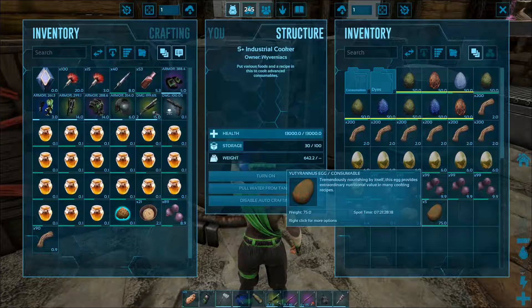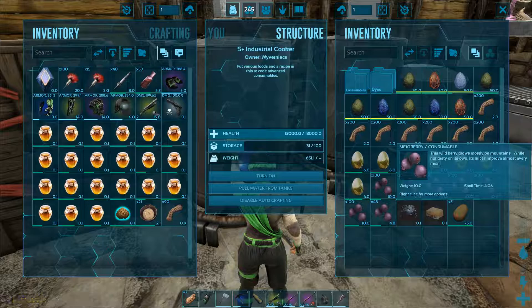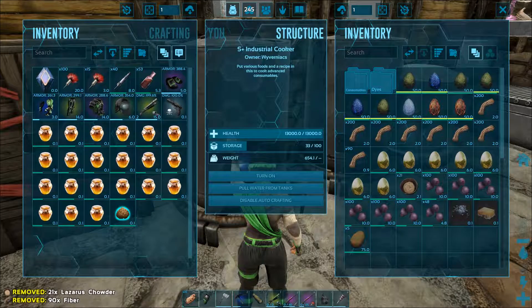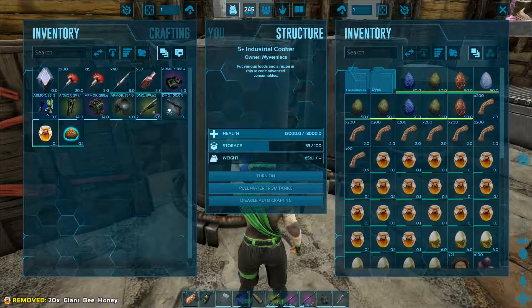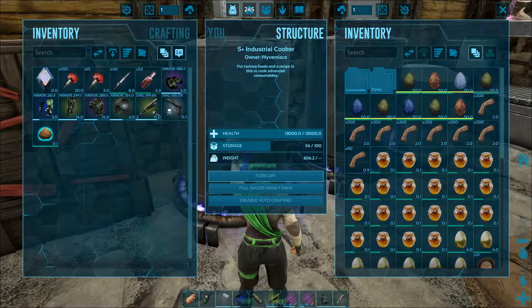The best way to make kibbles is when you're planning to use them. Due to its rather short spoiling timer, it is best stored in the refrigerator and it can be stacked all the way to 100 units. Also check out our lazarus chowder instructional video for a quick tutorial on this ingredient.